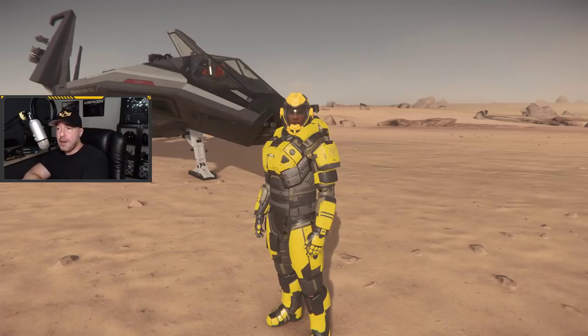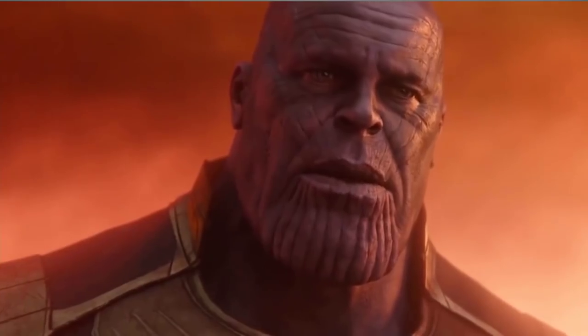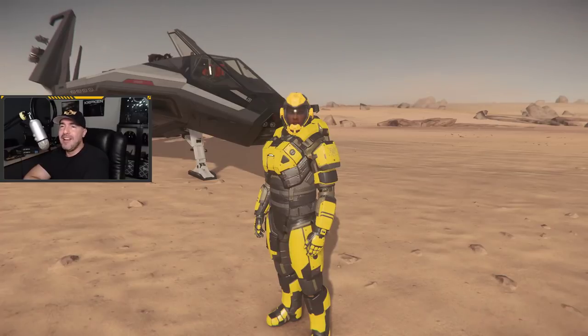I've been shuffling some things around in my hangar, had to sell a lot of things to get the 890 Jump, which should be coming in a patch very soon. What did it cost? It cost almost everything, but the 890 Jump is in my hangar, and in the hangar of the 890 Jump, you can actually fit this ship right here — the Anvil Arrow. So let's take a closer look at that.